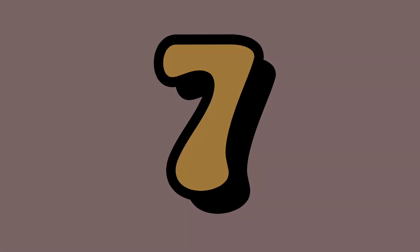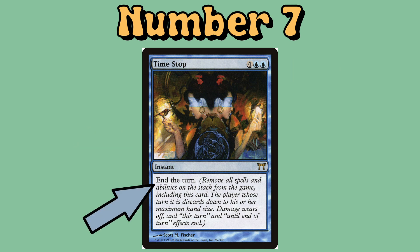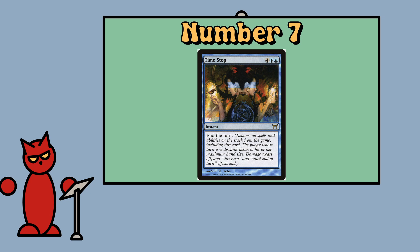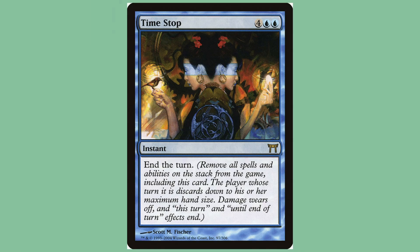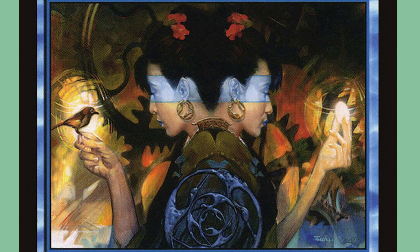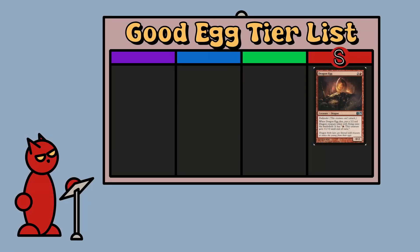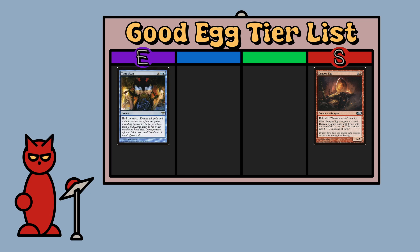Number 7: Timestop from Champions of Kamigawa, a 6 mana instant with the effect of just ending the turn. Hilarious in multiplayer games to see someone sit for 20 minutes waiting for their go, just to have you immediately end it as they start. That time control mechanic is represented in the art by a woman seen from one perspective holding a bird, but from another perspective holding an Egg, with the implication that she has the power to hatch and unhatch it. Looking at our tier list though, she's not a good Egg — the art only features an Egg and she's not an Egg at all. Because of that, Timestop gets the rank of E, the lowest rank on our tier list.